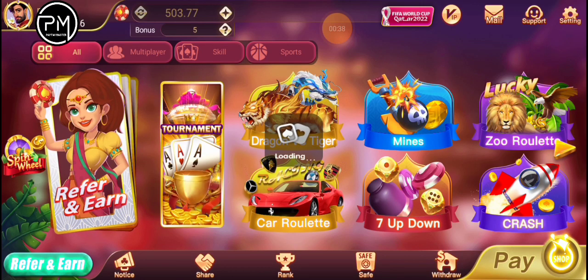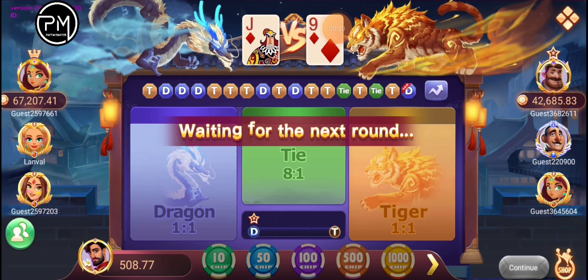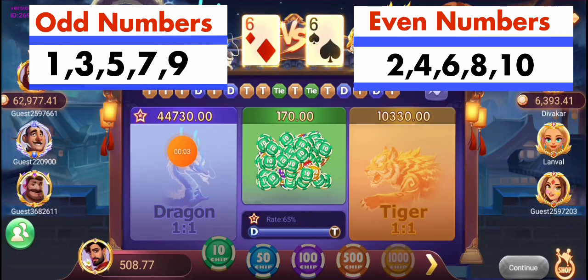We have a Telegram channel. We have a video on the side. The sequence is 1, 3, 5, 7, 9. The other is 2, 4, 6, 8, 10. We have a target.